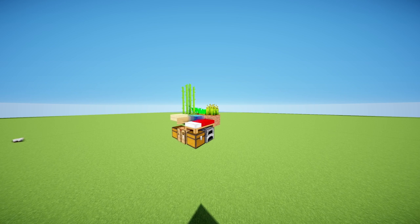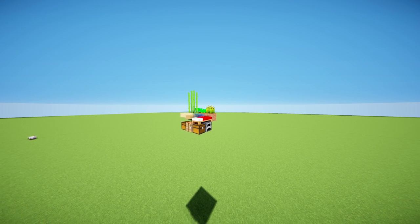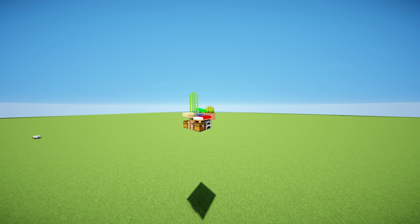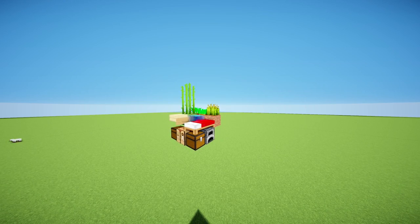What you will need is four dirt blocks, one wheat, one carrot, one potato, one sugar cane, one bed, one crafting table, two chests, one furnace, one block of your choice, and one slab of your choice. So without further ado, let's make this.